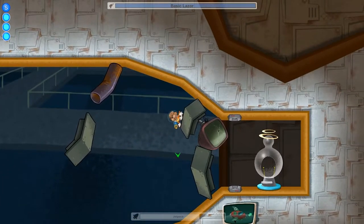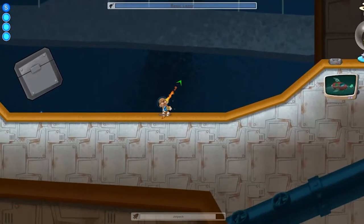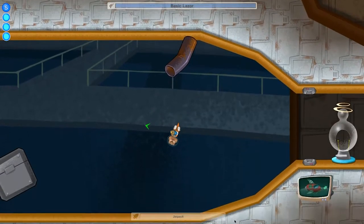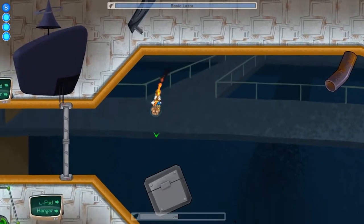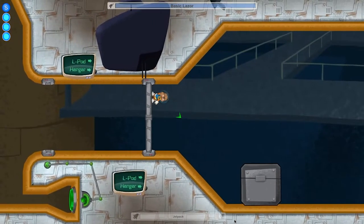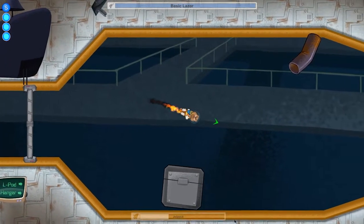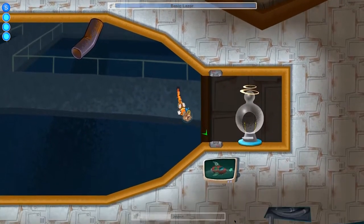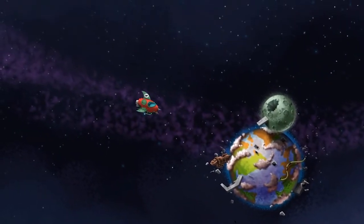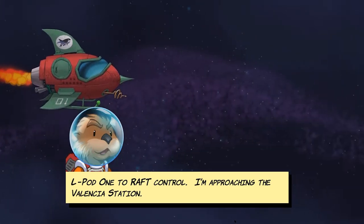I can destroy some things and move them around. I like just hanging out and trying to move things with my jetpack. Like these things — you can't destroy them, but you can get on top of them and move them. So I could kind of just push it away. Going down here now, and oh — some spaceships.